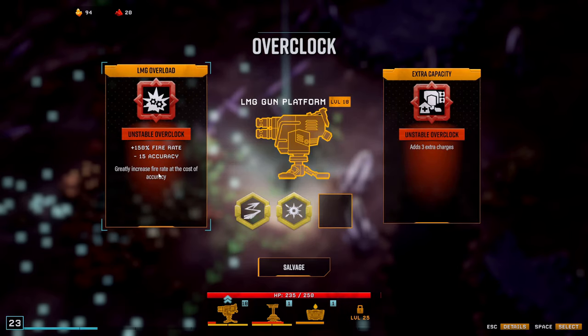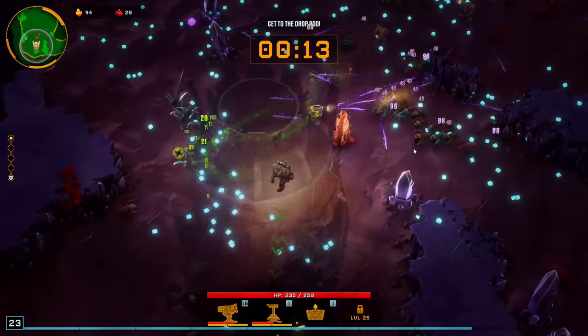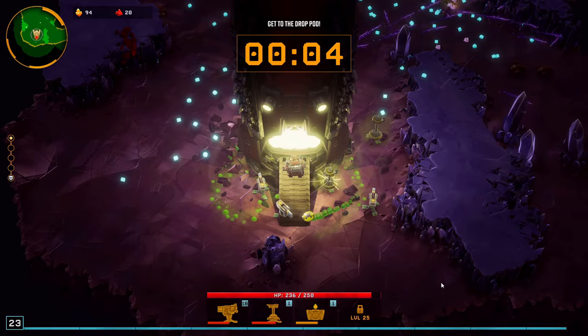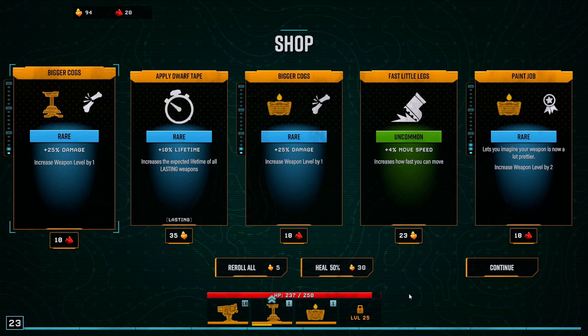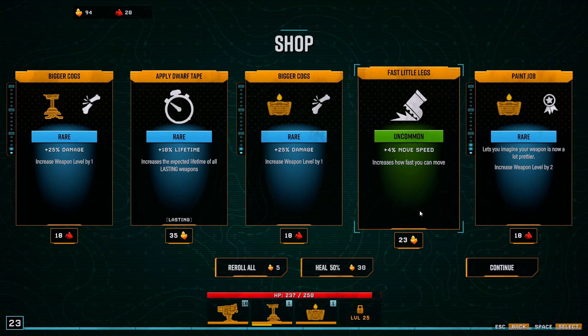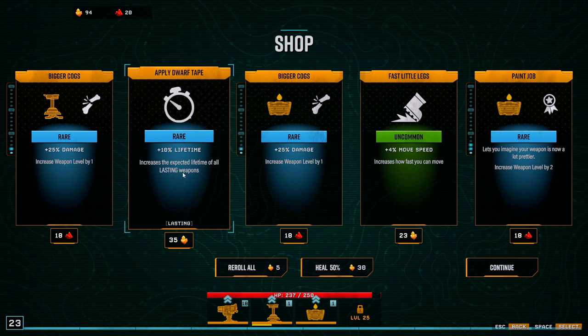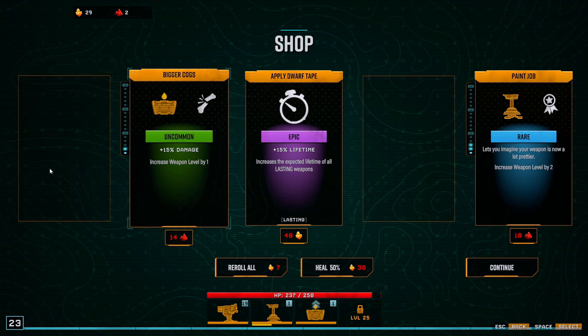I thought the green arrows were pointing upwards for some reason — I was almost running in the wrong direction. Final overclock on stage one, that's funny. Not sure I've ever done that. Let's get some more move speed, and then reroll and find another level on this. I'm not sure actually — if you get a weapon to level 18, if the upgrades for that weapon show up less often. I'm under the impression that might be the case, but I do not know. Also lifetime applies to everything I have actually. More damage, sure, and let's get some armor — that's good as well.